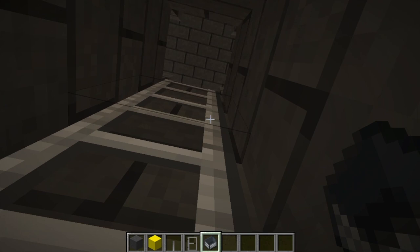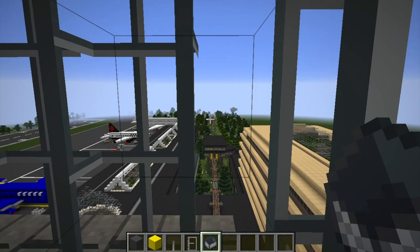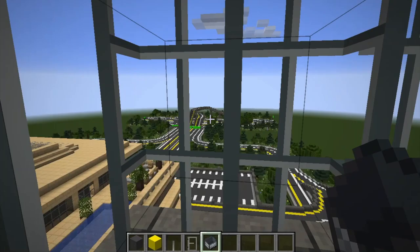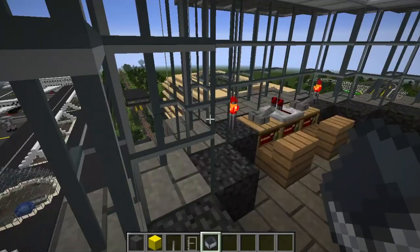There's a ladder up here. Check out the view, guys! You can see — I love the look of watching the Metro train tracks just going way off into the distance. Over there's the hotel, over there's all the highway stuff that I built. There's the Metro going in the opposite direction. You can keep an eye on all the planes from here. I love the view from up here — it's pretty cool.